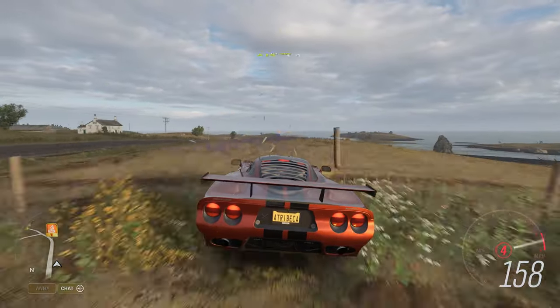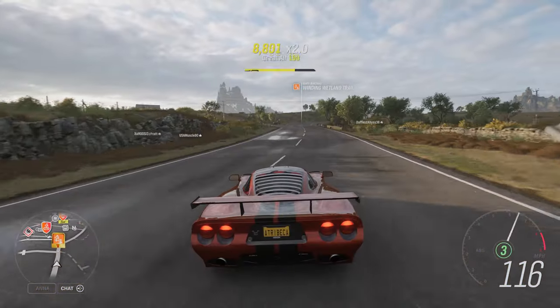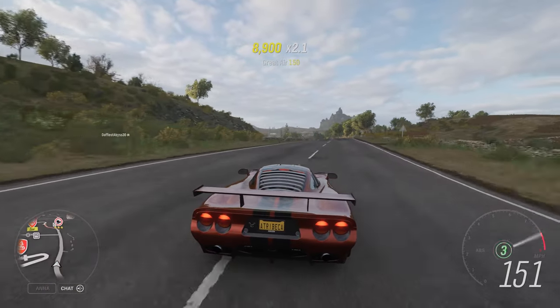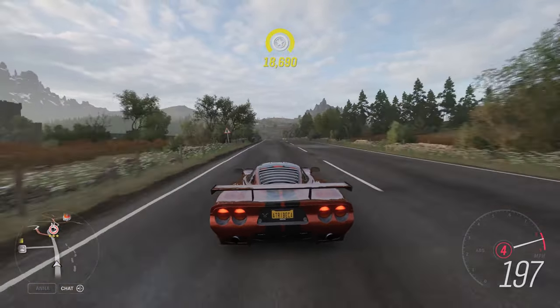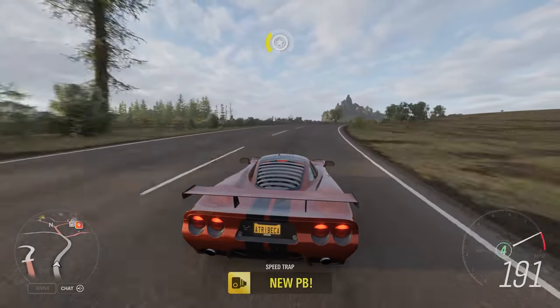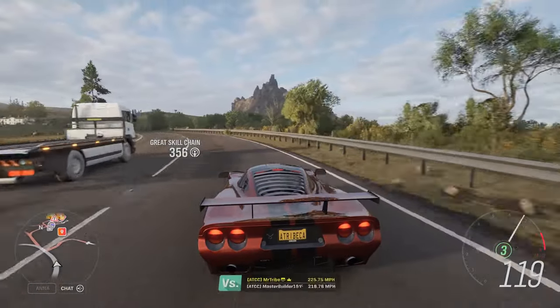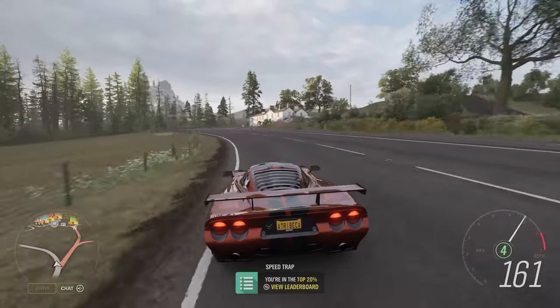The Xbox Series X, Series S and PS5 can also run games at higher framerates, which means smoother video. Imagine a flickbook — the faster you turn the pages, the smoother the animation. It is the same principle. Higher is better for fast-paced games like first-person shooters. Therefore, if you are recording some Call of Duty quickscoping goodness, it may look jarring to viewers used to 60fps if you are showing gameplay at half that.